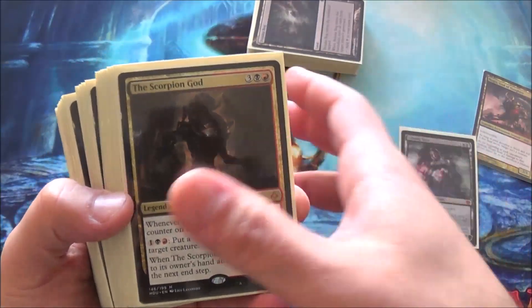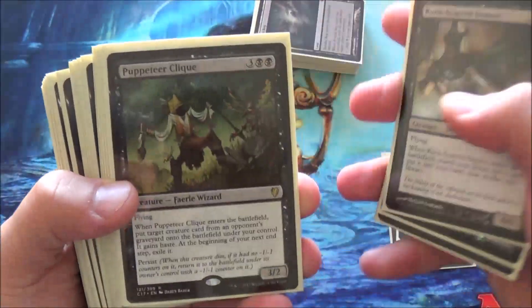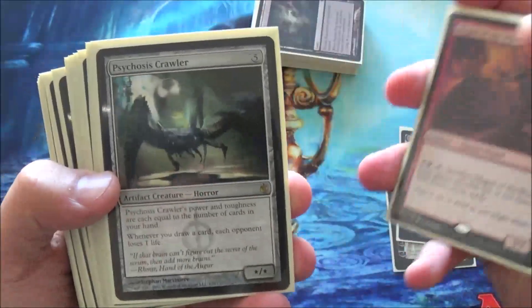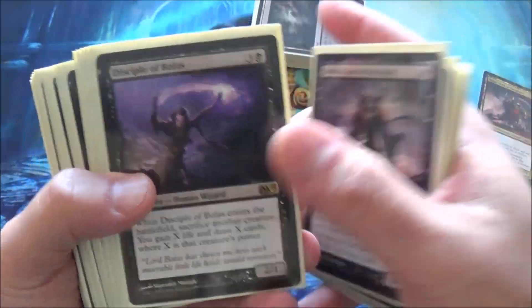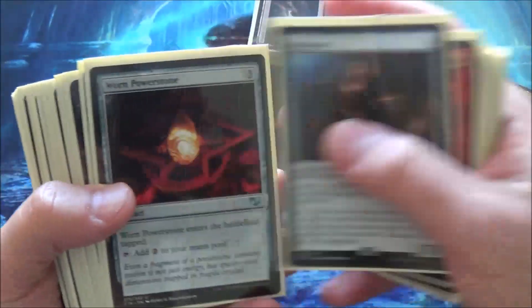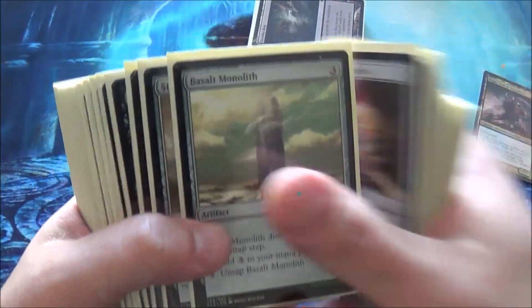Sorin Markov as a commander. A couple creatures do run — testing out Scorpion, gotta see how it does. So far it's been pretty fun. That's basically the whole point of the deck: just wheel a bunch of times. I am missing a couple required cards for this deck but other than that it has worked very well. There is one card in here I'm really happy about that I will show you in a minute.